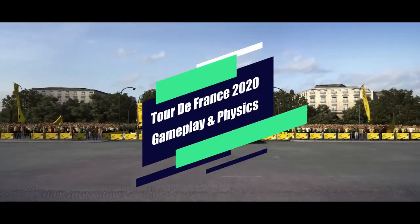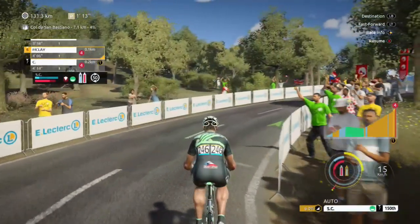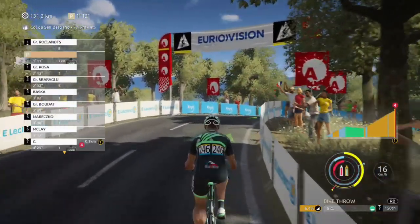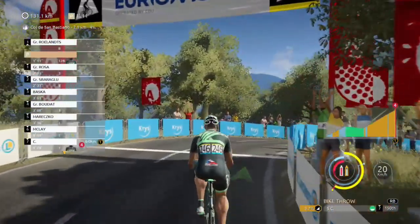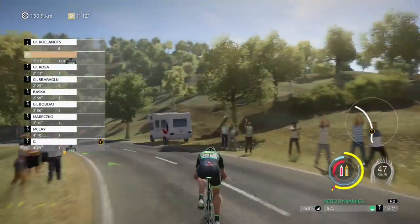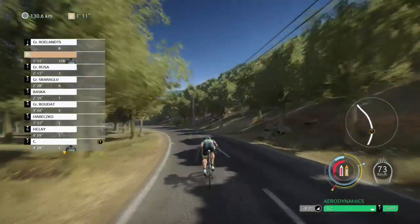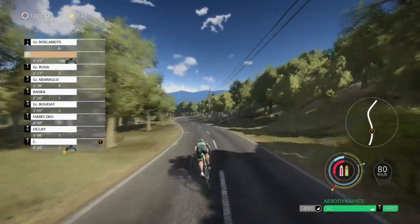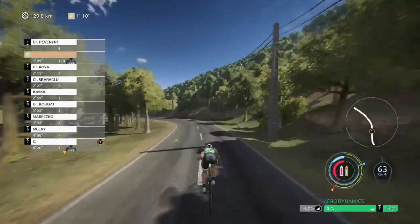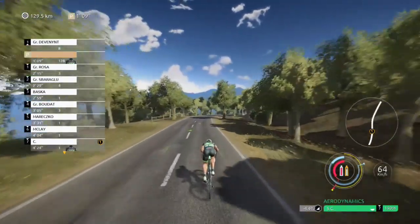Now let's move on to the most important part: the gameplay. For the most part, the gameplay works as it should. In cycling, it's important to conserve as much energy as you can throughout the event. Sure, going as quickly as possible may put a racer in the lead during the early parts of the race, but that will eventually come back to bite them. Rather, it's important to find the balance between conserving energy and making timely attacks — a smart strategy.